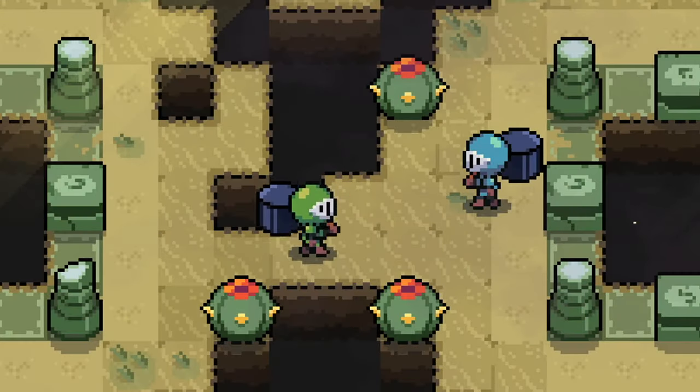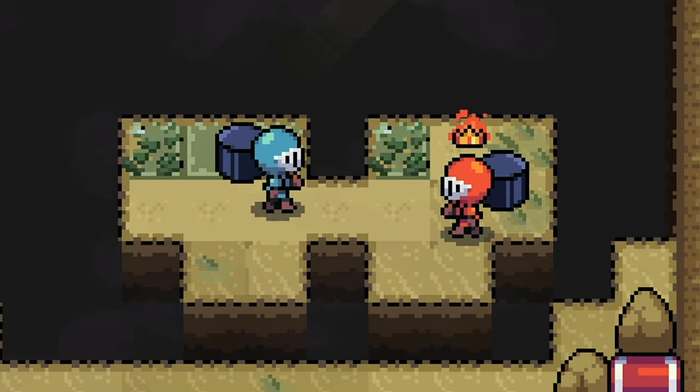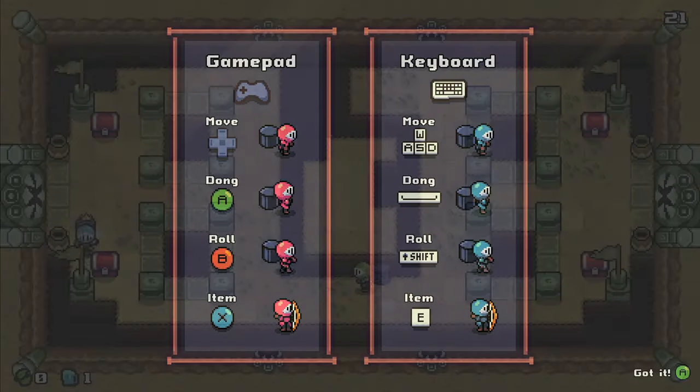The smaller side of the land will always be the part that breaks, and if both sides are the exact same size, they'll both break. The controls are pretty simple, and you'll have dedicated buttons for attacking, items, and dodging.